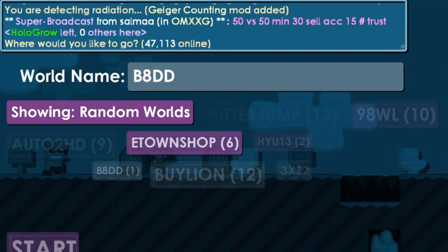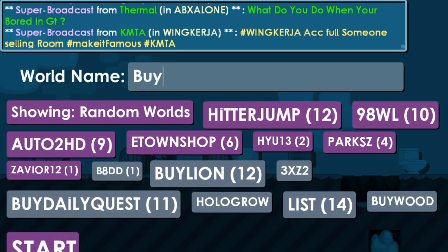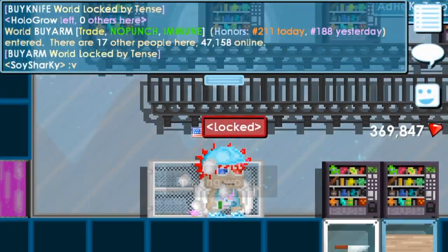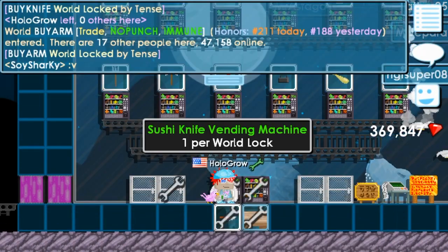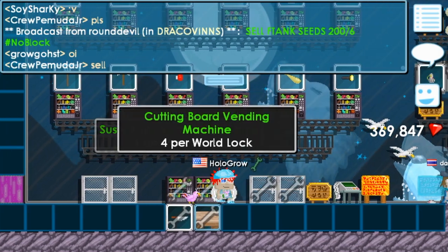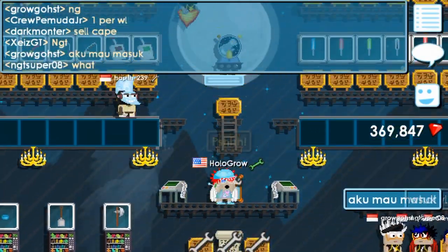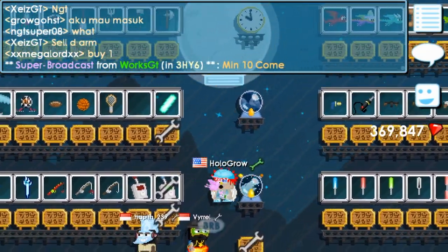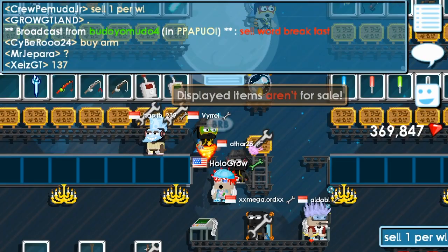I'm going to first show you the example from last week where the daily quest was sushi knives. As soon as the new daily quest came out, I went in to buy a knife. There were a bunch of these sushi knives selling for two per world lock. So what I did was I bought 200 of them for 100 world locks. People ended up buying them during the day for 25 to 30 per world lock. So when I spent 100 world locks, I ended up making like 170 in the end - that's 70 world locks profit in one day.